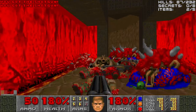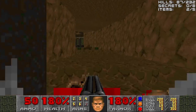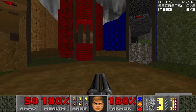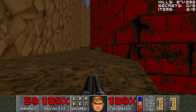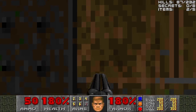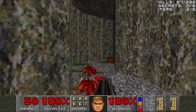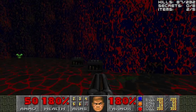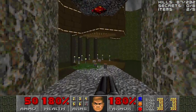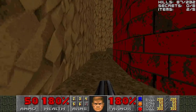No crushing enemies this time — well, not yet, I should say. Press the gargoyle switch to open up the gargoyle barriers, but also open up one of the barriers to the BFG. We'll backtrack again. But this time let's go back through the blue door — there are some items I do want to grab that I didn't grab earlier, like this energy cell pack. We are now loaded. Let's backtrack once again.